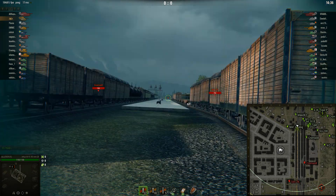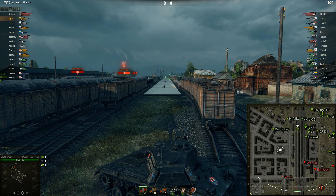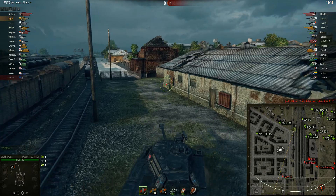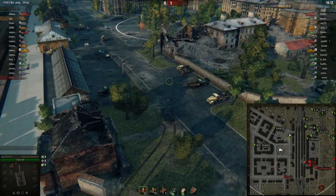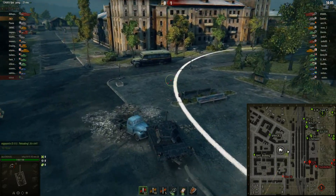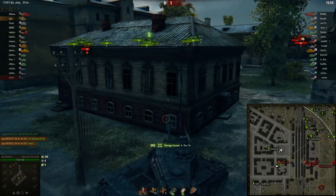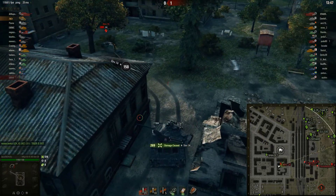As you can see, the first action on the Ensk map was to take the rail lines as fast as possible, because you really want to spot what's happening on the map and what positions the enemy is taking. Because of taking this position, Jackie saw where the enemy went and where the majority of the enemy were. By going to the middle she realized that on the city side there are only a few tanks — only the STRV was spotted crossing there, probably one or two more but they weren't spotted. So she decided it would be good to go and engage that tier 6 STRV 74, which is really nicely done.